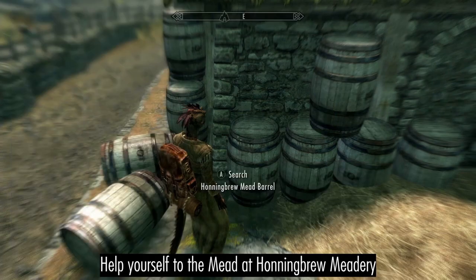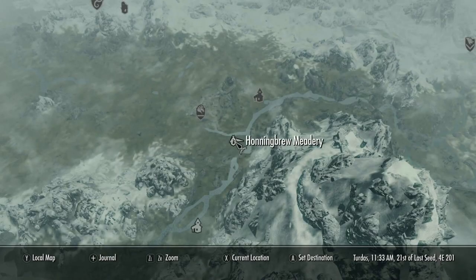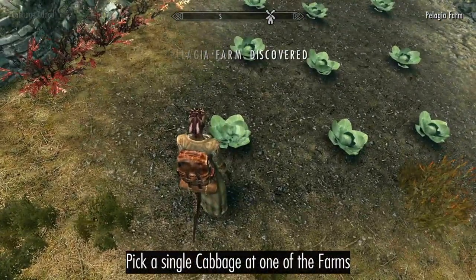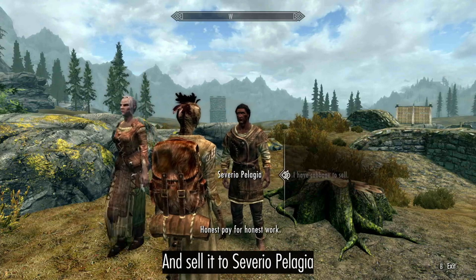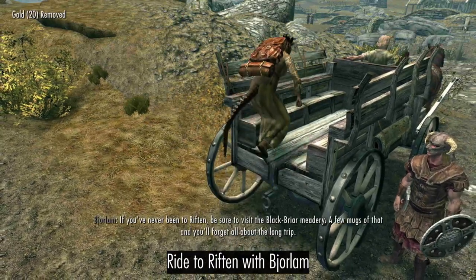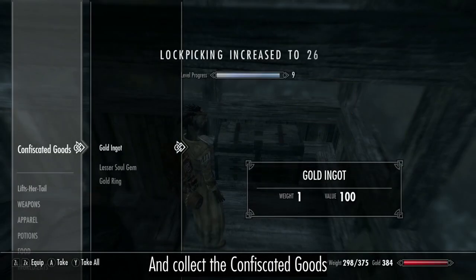Help yourself at Huntingbrew Meadery. Then pick a single cabin and sell it to Severio Pelagio. Ride with Bjorn to Riften, then collect the confiscated goods.